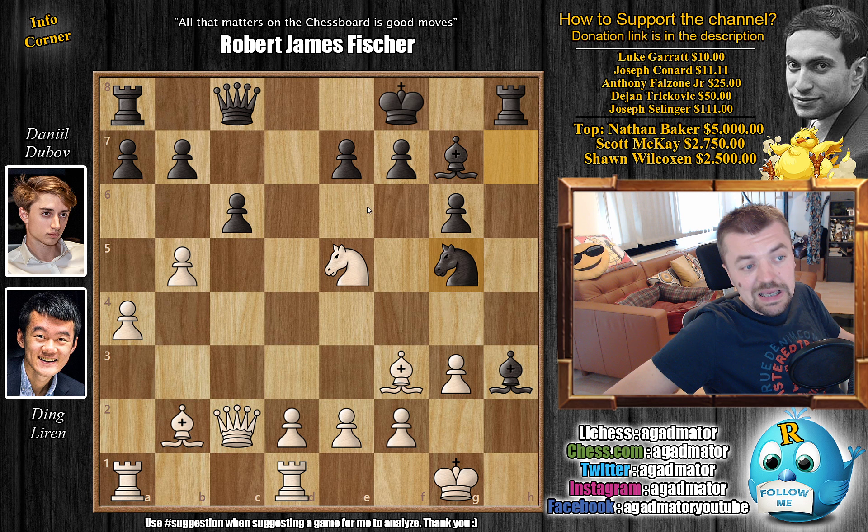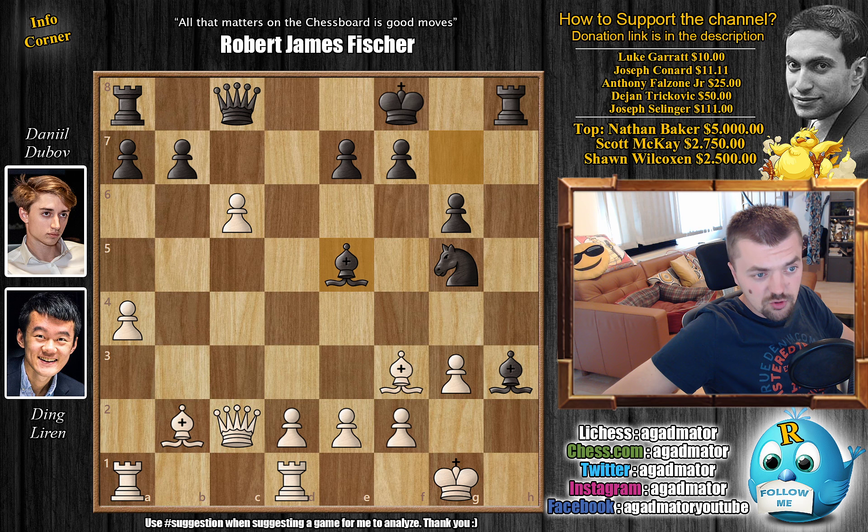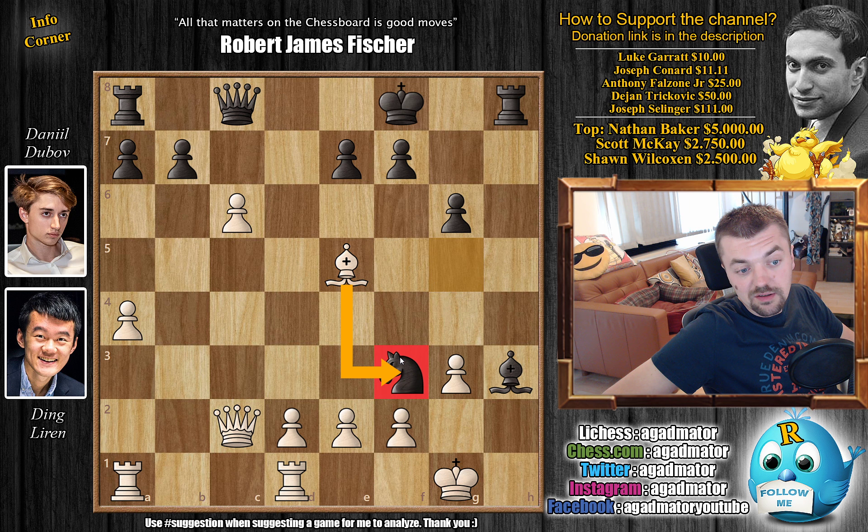Ding is playing positionally on the queenside while Dubov is going for his all-out barbaric attack on the kingside. Knight to G5 puts pressure on the Bishop, and here Ding goes B captures on C6 — remarkable, but B captures on C6 blunders the game completely. I would ask you to pause the video and try to find the winning idea. For those of you who just want to enjoy the show, it's Bishop captures on E5 — just grabbing that Knight. Bishop captures on E5, and now only now Knight captures on F3, so there is no Knight to recapture. We have E captures on F3.